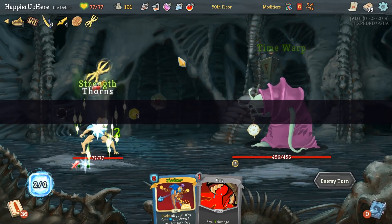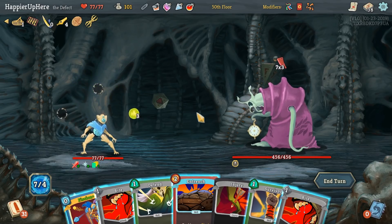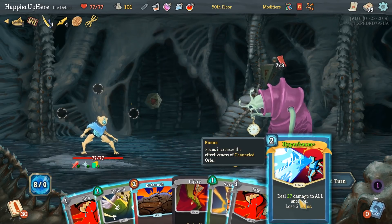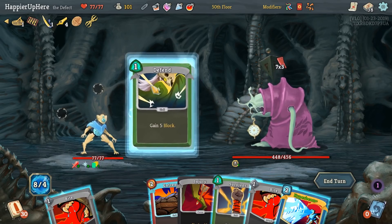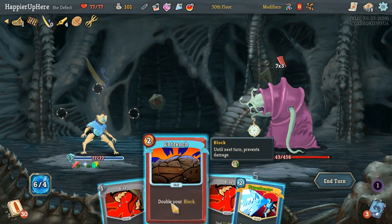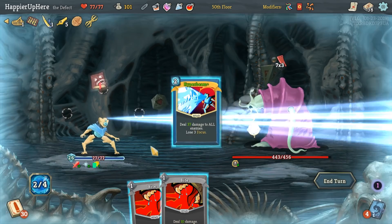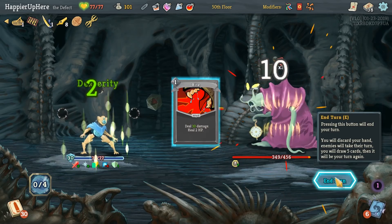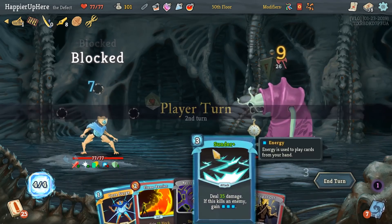Right off the bat we have 21 incoming — let's drink the Strength Potion. We should be able to defend. Let's do Fission. We can double play Hyper Beam — definitely do that. Let's first make sure we're fully defended: Defend, Survivor, Entrench, then Hyper Beam twice. Just Bite twice. So far so good — we still have one buffer active. 26 incoming — Flame barrier might be hard to defend against, so I'm thinking Core Surge and the Steroid Potion for five extra Strength.